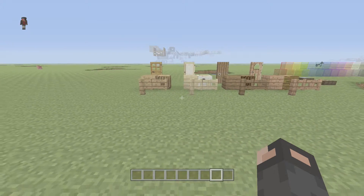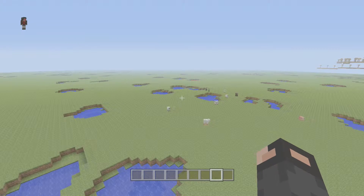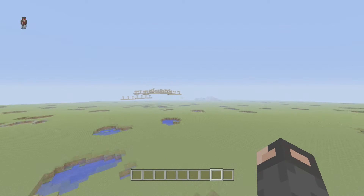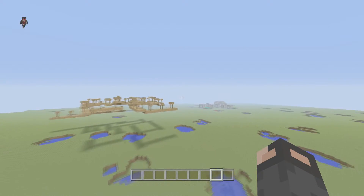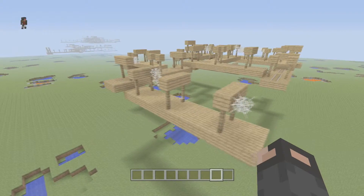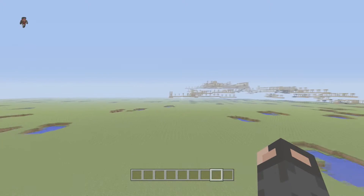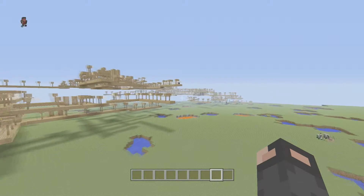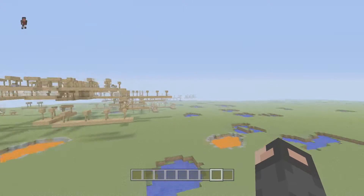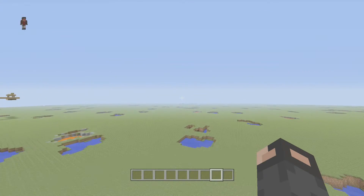All right guys, so this is the world we spawned in here on Minecraft Xbox One. As you can see, I went ahead and had lakes and stuff enabled, so those are here. There are lava pits over here. We had structures on, so mineshafts spawned up in the air and villages spawned on the ground like normal. But because this is a super flat world, these things spawned in the air where they would normally spawn in the ground on a normal world. It's kind of cool that there are mineshafts in the air. I believe there's a stronghold over in this direction.